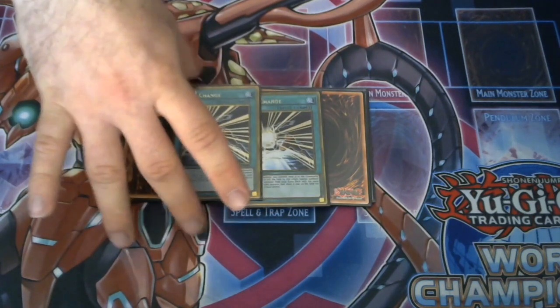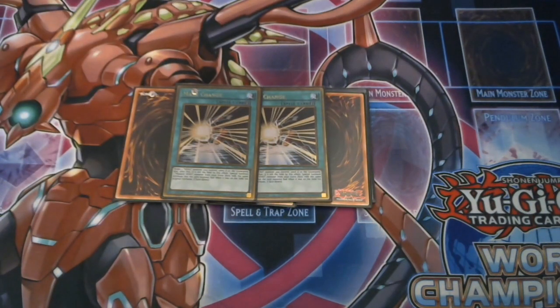Two copies of Mask Change. Now you may think this is crazy, but we have many ways to special summon Shadow Mist to the point where we shouldn't have to play three copies of Mask Change. We can literally just play two copies, turbo it out, and get our Dark Law onto the field and hopefully win the game from there.